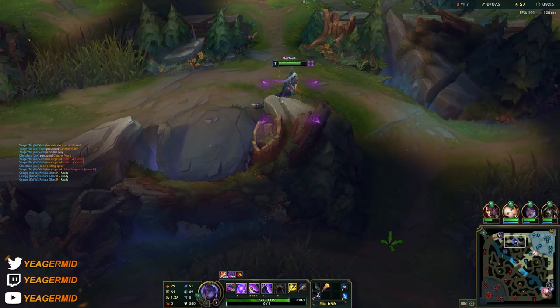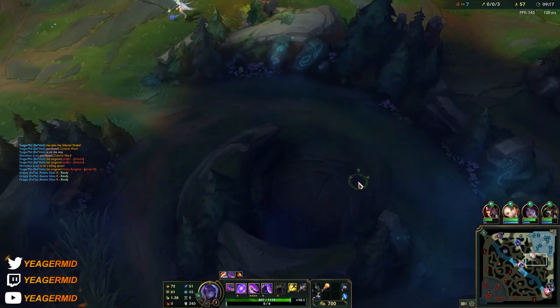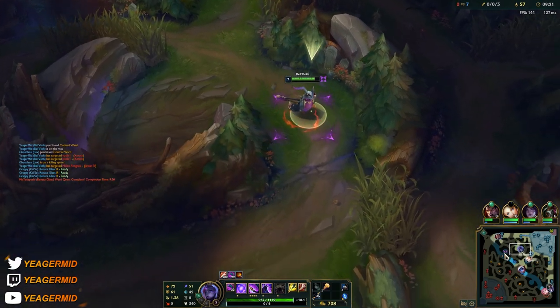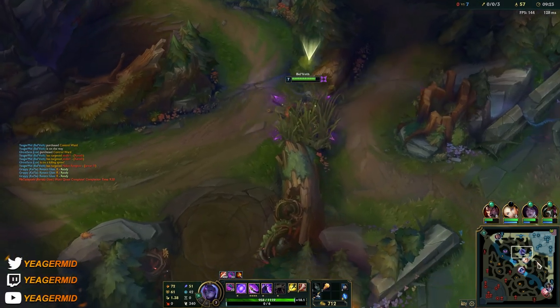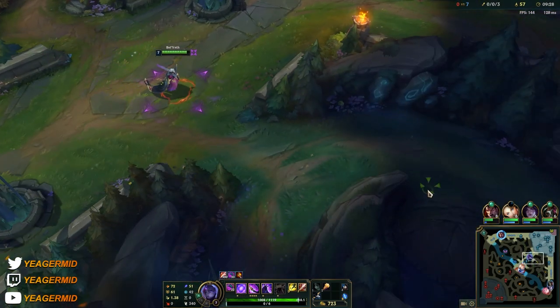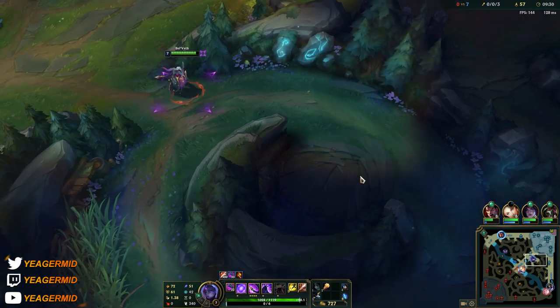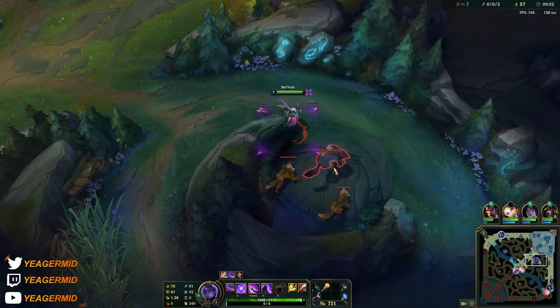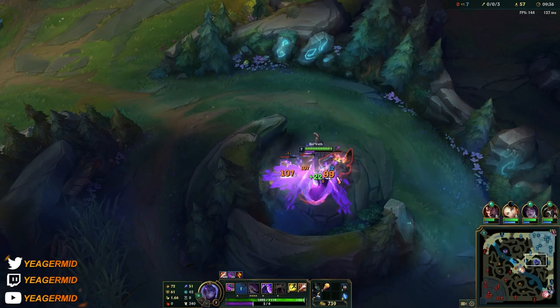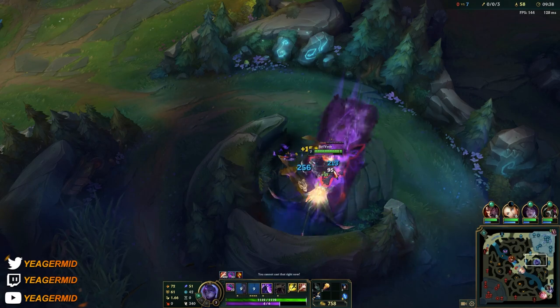If you get the ultimate stack from the Rift Herald or the Baron, it's going to last 180 seconds, and on top of that, Rift Herald and Baron stacks are enhanced — meaning when minions nearby die, they're going to spawn small Wildlings. Basically like Malzahar's Voidlings, they are going to tank tower shots and also help you siege.